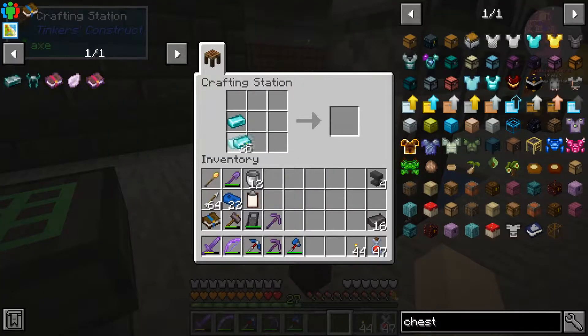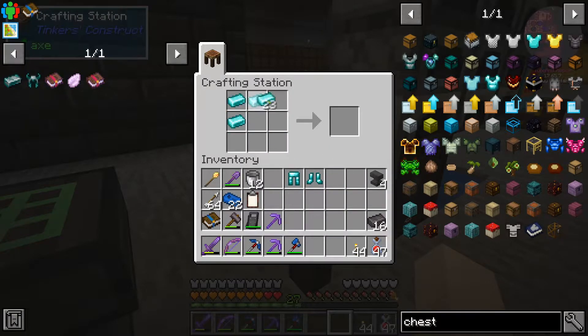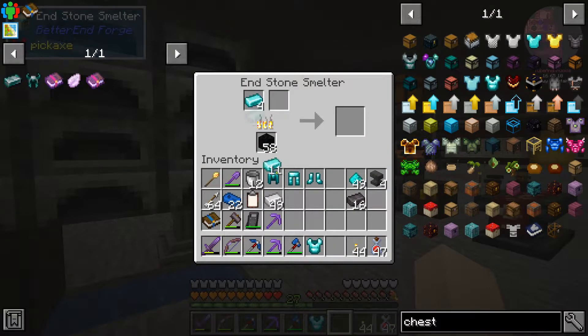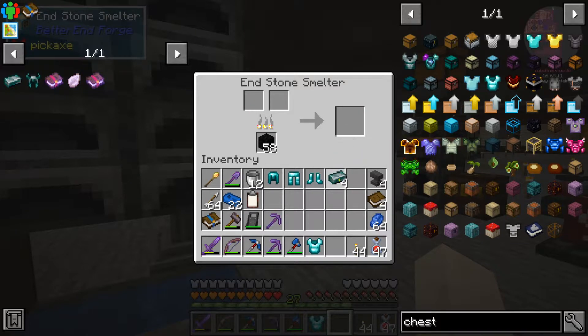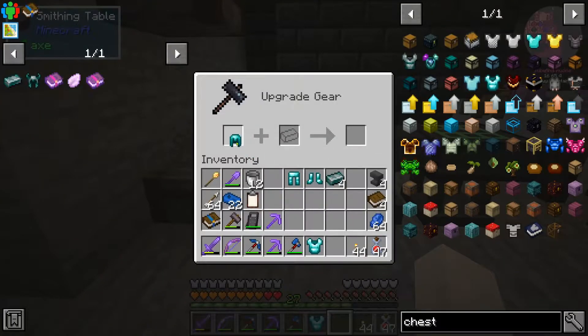Let's craft — start with the boots, normal recipe. Do some pants, do a helmet, and the chest plate — we need four pieces of this. Put four of them in. Now we got our aeternum — maybe that's how you say it — and our termonite suits. Take this stuff over to the smithing table, boom, combine them. Let's go!